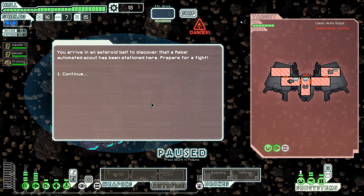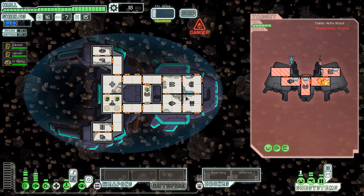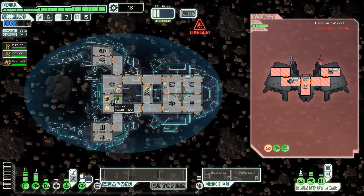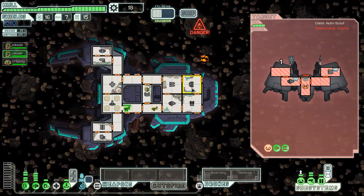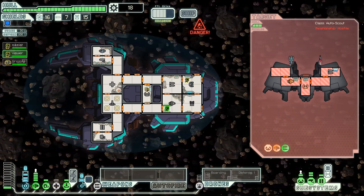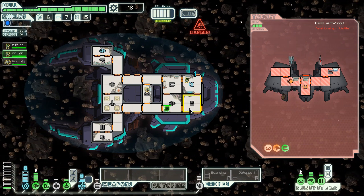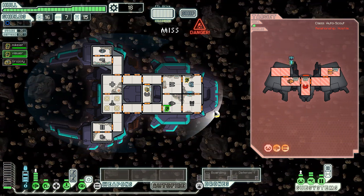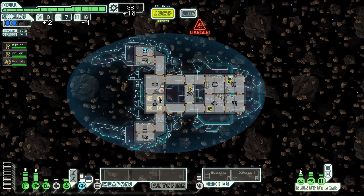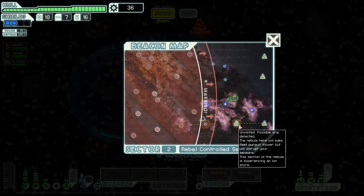It's an automated scout — prepare for a fight. I'm not too concerned. Just let the asteroids do their work. There's a fire on their ship. I can now cloak. I'll man all the stations — I was on shields before. An asteroid might get through, except there are no asteroids. Oh, his weapons are going down. Even though we destroyed the ship — actually the first ship we've ever destroyed — we got a substantial amount of useful scrap.